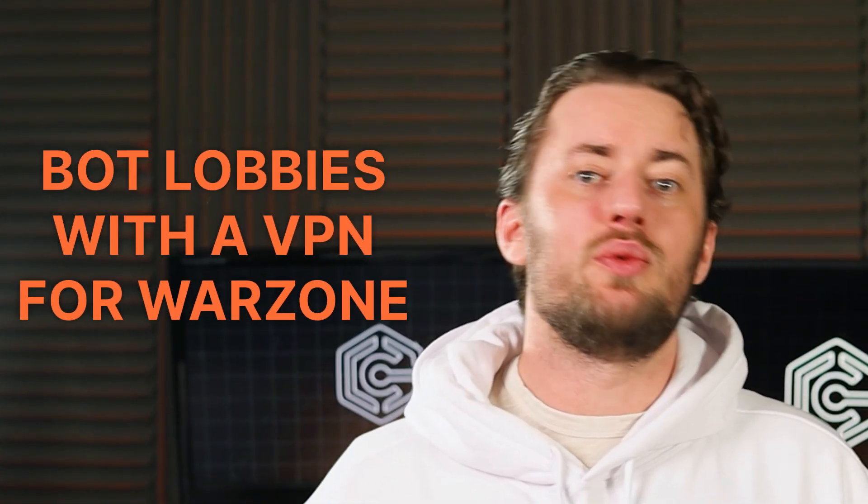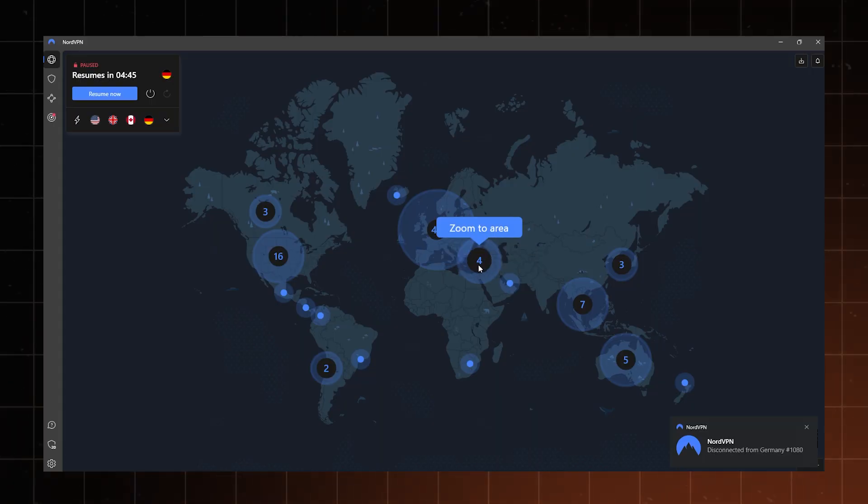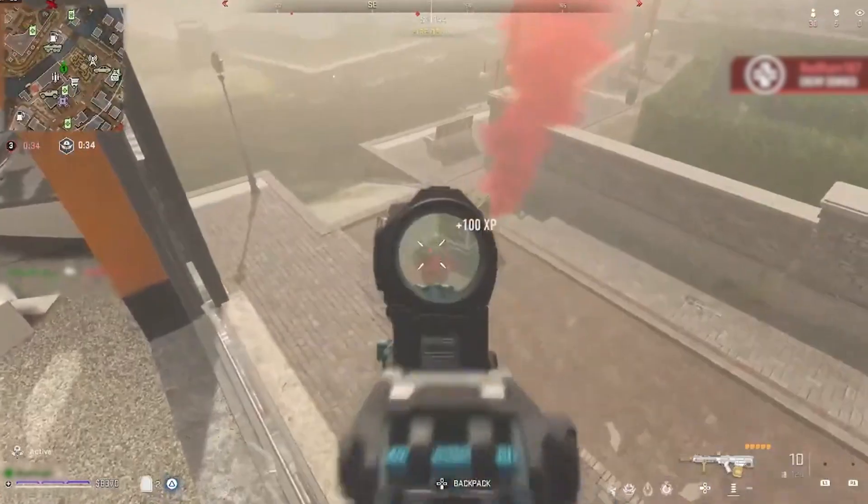I'm talking about getting bot lobbies with a VPN for Warzone. This way you can enjoy easy matches while climbing the ranks. Using a Warzone VPN, I can just choose a location with a different timezone to benefit from having fewer players active at the moment. This way I'll have a much better chance of getting Warzone bot lobbies, so let me run you through the process.